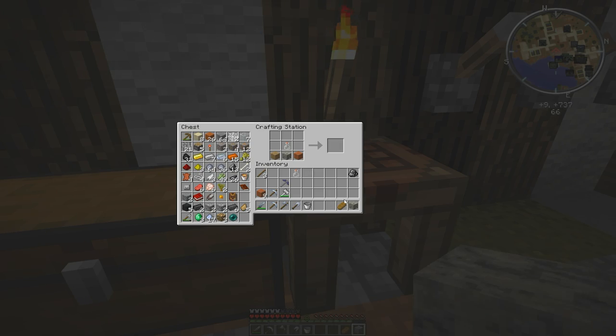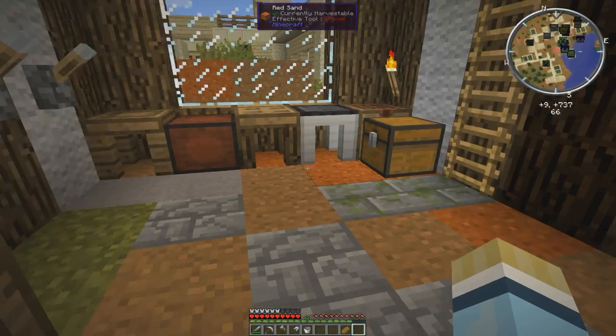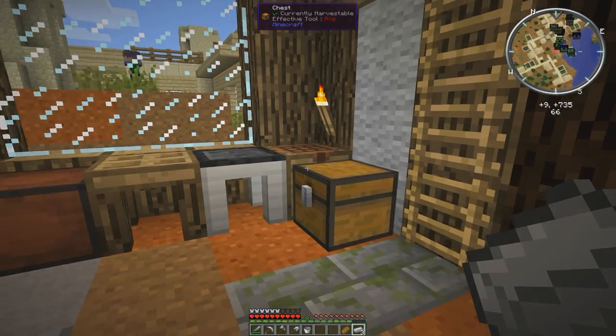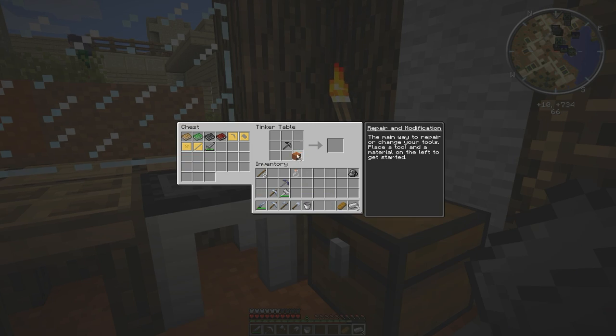So we're going to do this really quick. While we're waiting for that to cook, we're going to get three iron because we need to make a book binder. We make a book binder by doing this with three iron across. So there's our book binder — we'll toss that down here.